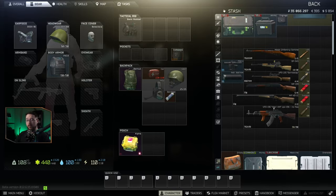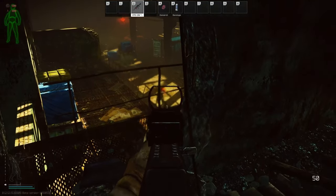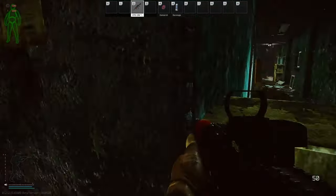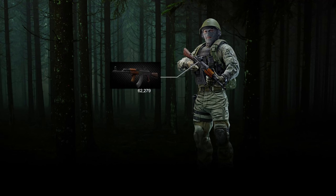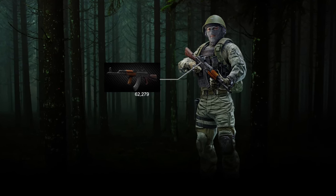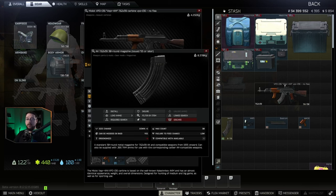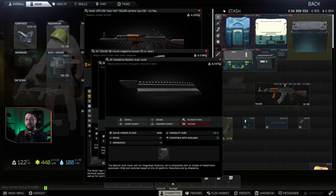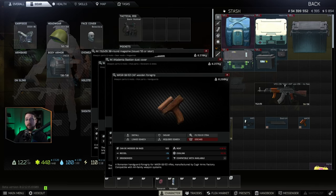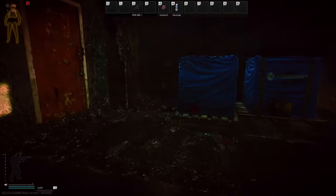My bread and butter for the early wipe is the VPO-136 Vepr KM, the 7.62 variant, available from Skier level 1 at 32,420 rubles. To fully kit it out before the flea market, you'll spend about 29,000 more rubles — adding a sight, three mags, a foregrip, and the Bastion dust cover to mount the sight. The build uses 7.62x39 30-round magazines from Prapor level 1, the Walther MRS Reflex Sight from Skier level 1, the AK Academia Bastion Dust Cover from Skier, and the WASR-10 CAF Wooden Foregrip from Skier. Overall, this gun gives high ammo capacity, manageable recoil, decent ergonomics, and an actual optic to use early on.